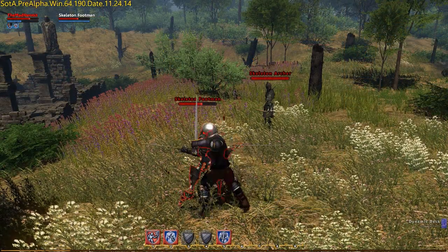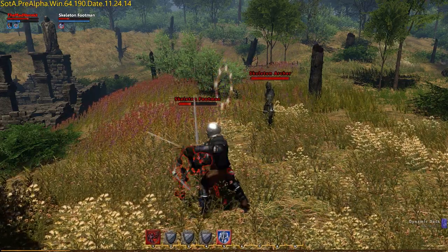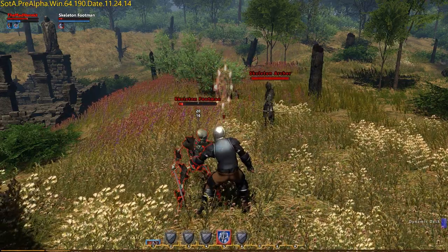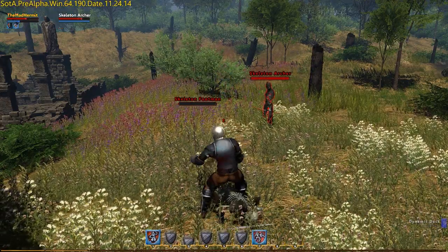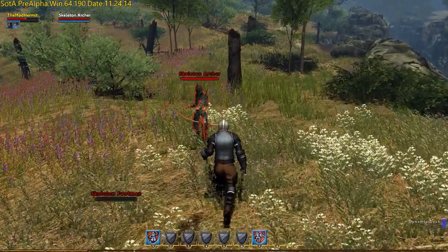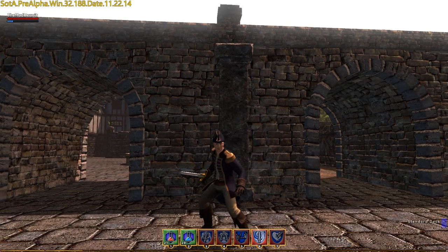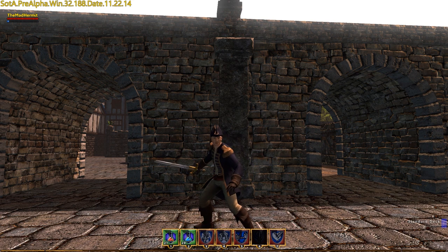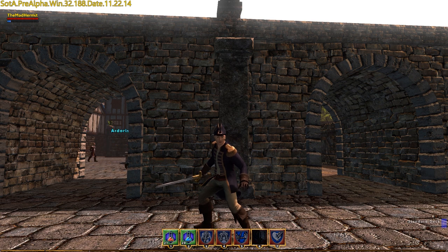Your character's health is indicated by the red bar that appears under his or her name on the top left of the screen. Health can be regained through spells, potions, or engaging in non-combat activities. The blue bar indicates his or her focus, which is the amount of energy your character has to exert himself. Jumping, fighting, and spellcasting deplete your focus. When focus reaches zero, you are temporarily unable to perform the aforementioned acts.